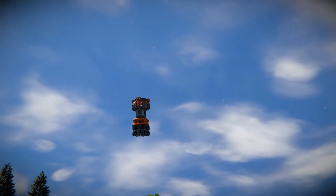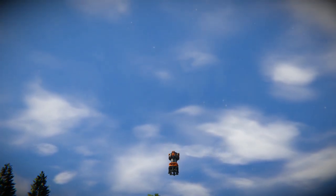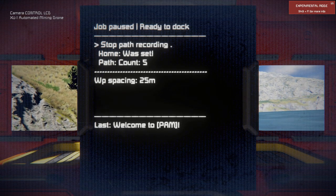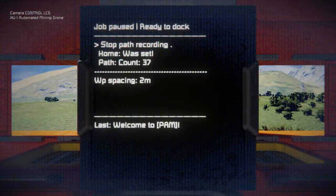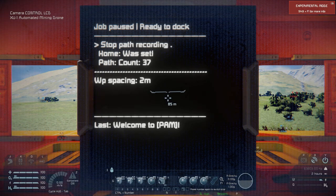But to get the ore, we need to get to the ore deposit. While we are on the way, the drone is recording the waypoints from its home location. Once we get to the excavation site, get to toolbar number 1 and select stop path recording.